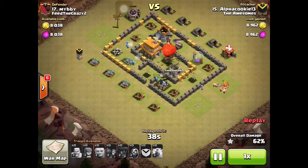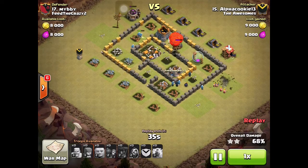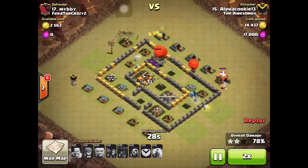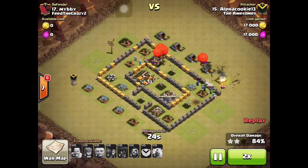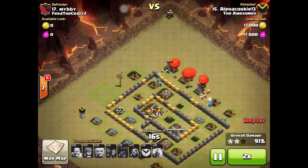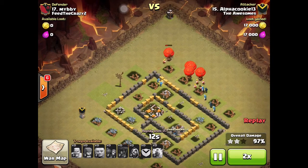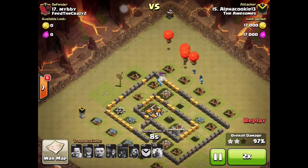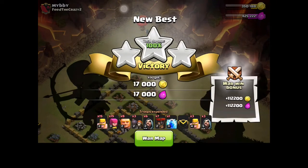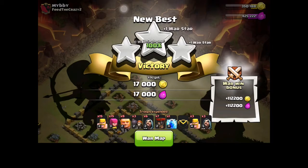I dropped the mortar, took down the town hall, and got the two-star. I'm speeding it up here because there's not much to it — just a good raid with a huge loot bonus. Then the air bombs came out, luckily not over my troops, and I got a perfect three-star. Not bad — look at that war bonus!